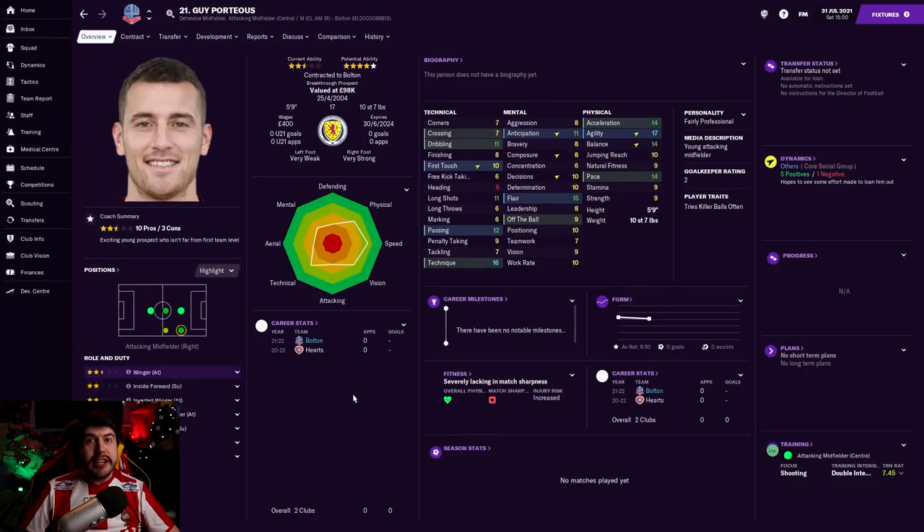This is Guy Porteous - he is a regen, 17 years old, from Hearts. He has cost us £180,000 - about £90,000 up front and the rest over the next three years. The main reason is he is a very interesting talent: great technique, great agility, only 5'9" but excellent pace, some really decent mentals on a few things as well. Good dribbling, good passing, vision's not too bad. At 17, to have this sort of level of quality already, I was pretty amazed. The fact that he's called Porteous reminds me of my Scotland save too. He could genuinely feature for us in League One this season. I'm a big fan and very curious to see what he can do long term.